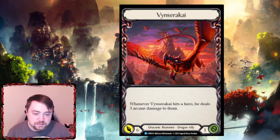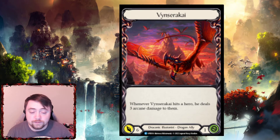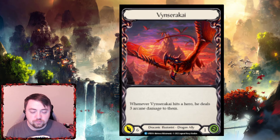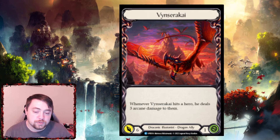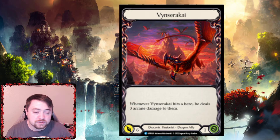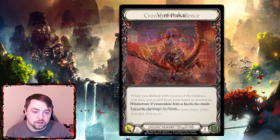Then you have Vinserakai — the invoke dragon. Whenever Vinserakai hits a hero, it deals three arcane damage to them. It only has one health, but it's basically a three-for-nine. It's gonna be really good in high-aggro matchups where you want to keep tempo and just push damage. It's definitely all-offense aggro card because it's gonna die the very next turn unless you can somehow prevent the damage — but just a really good card.